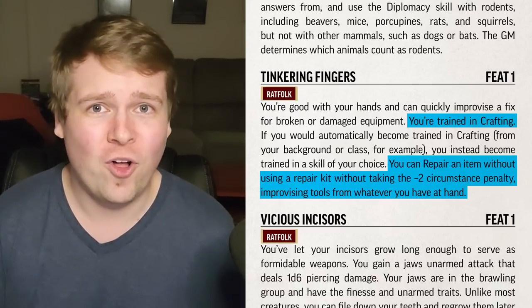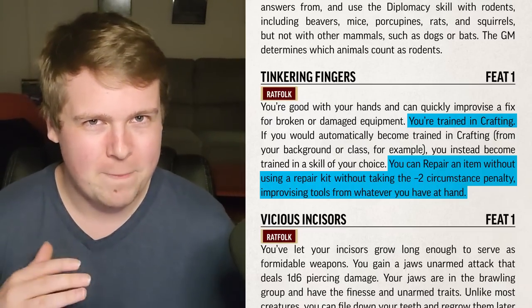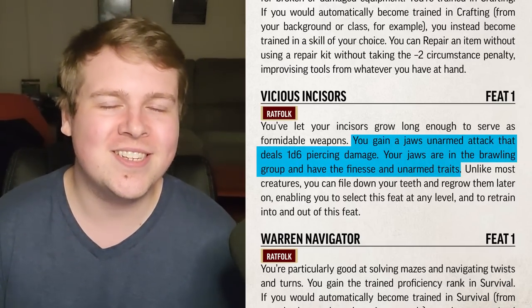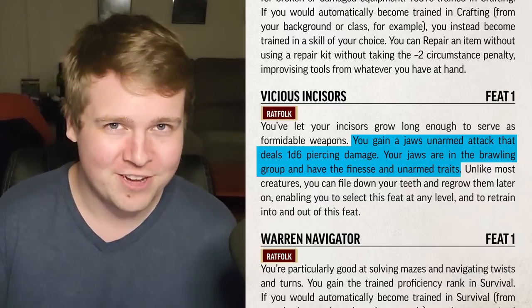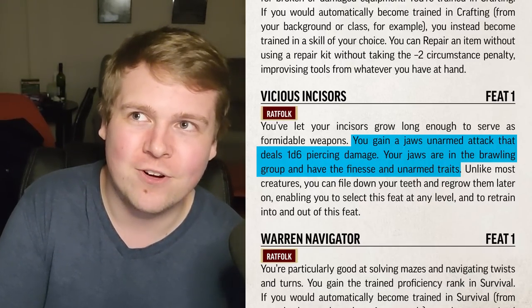At higher levels, that minus two is not going to mean much when it comes to repairing mundane or even semi-magical equipment, so this is a fantastic feat. Vicious Incisors gives you a 1d6 damage finesse unarmed strike. It's unfortunate that it's not agile, but it's still pretty good — though I don't think any jaws strike in the entire game is ever agile.